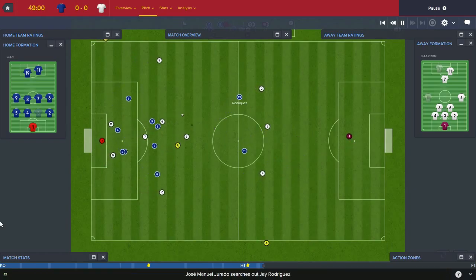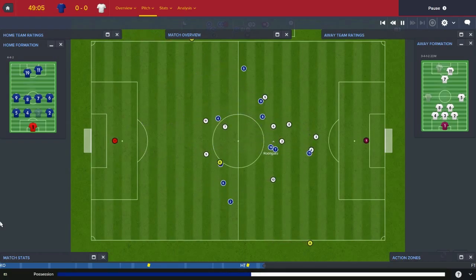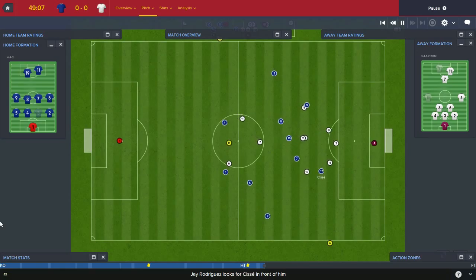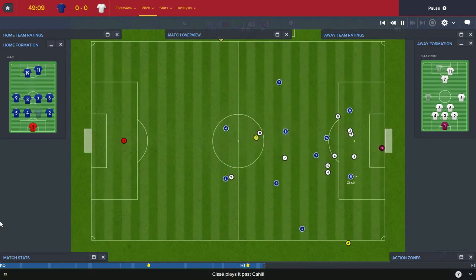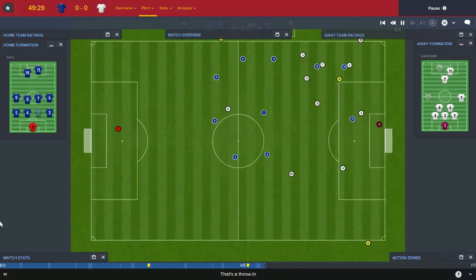Gerardo for Madame George, up to Rodriguez. Counter-attack on here. Rodriguez finds Cissé. Cissé is in the penalty area — cross — it hits the crossbar! Wow. Really didn't look like a shooting opportunity, but he hit the crossbar.